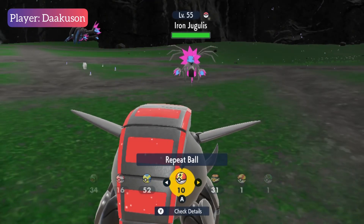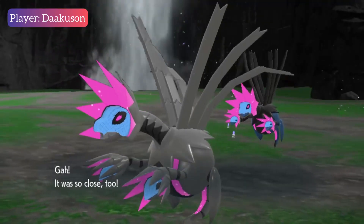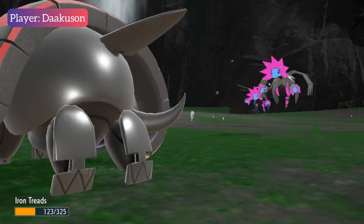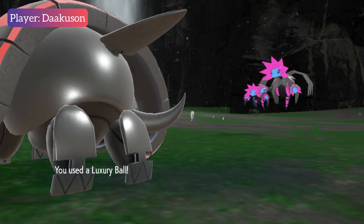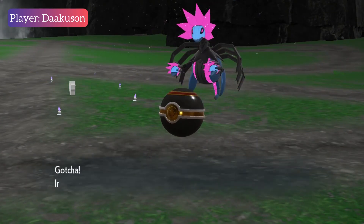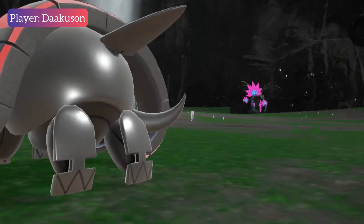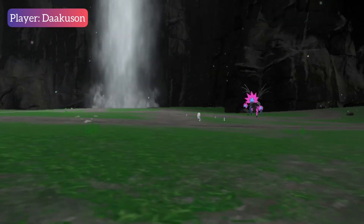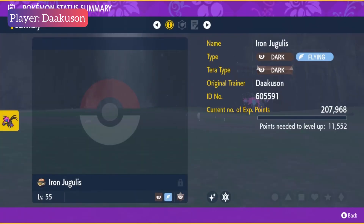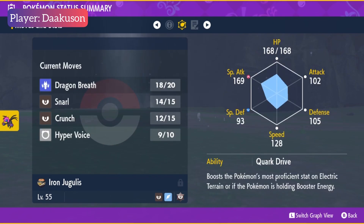We'll use the Luxury Ball for this. Let's go. Oh damn. Another Luxury Ball. And critical catch, finally! Now we have to see the summary — Jugulis. Rash. That's quite good.